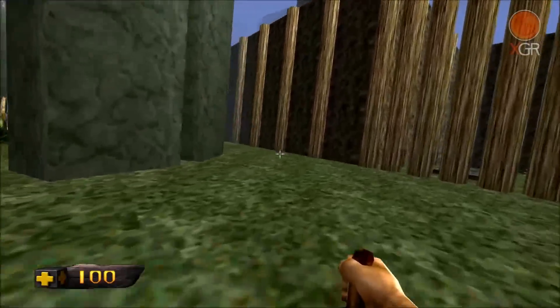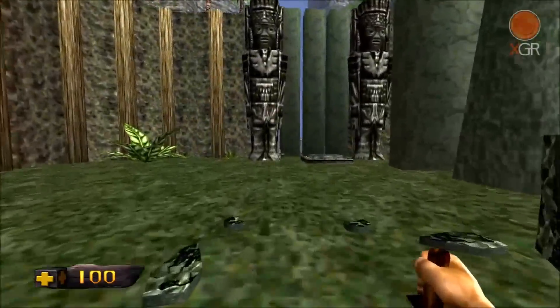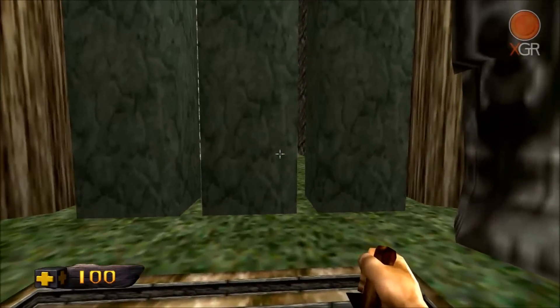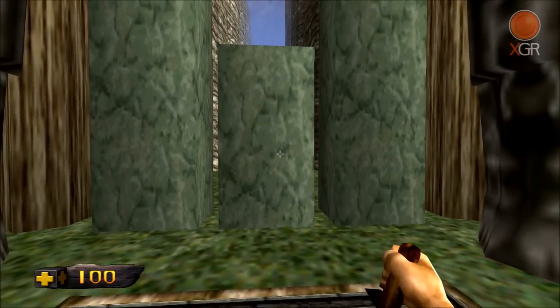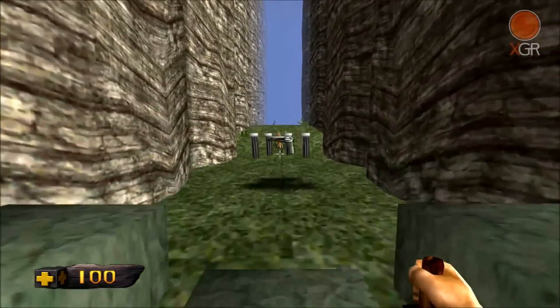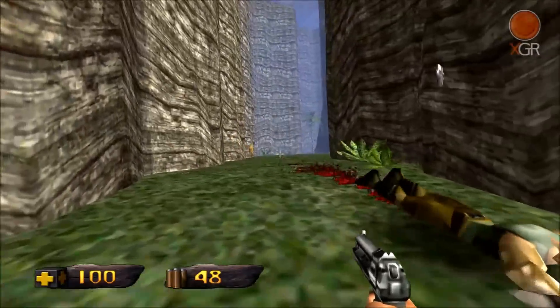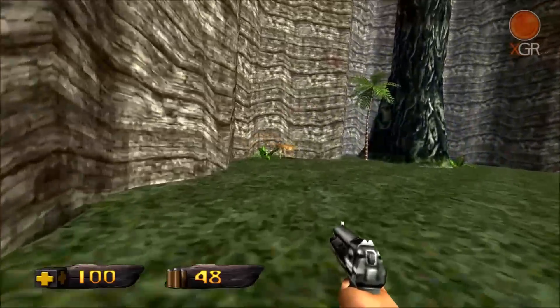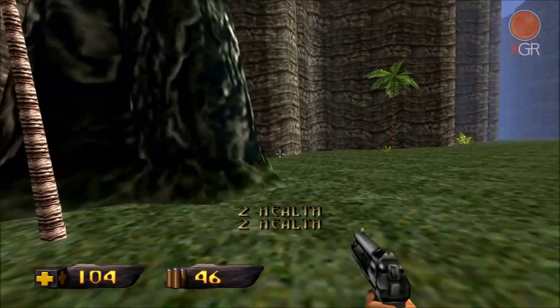Go around here, let's have a quick look. I'll be through this gate over here then. I've got a pistol now. Get some help off that deer, why not?